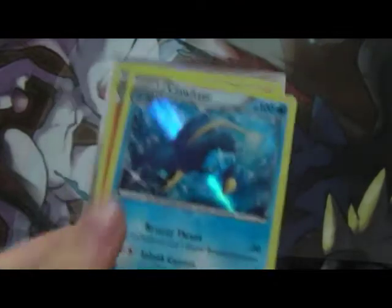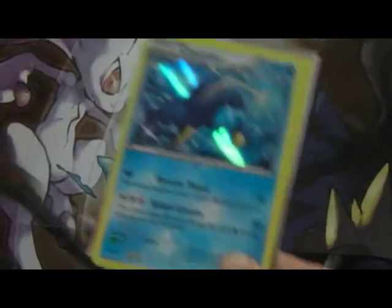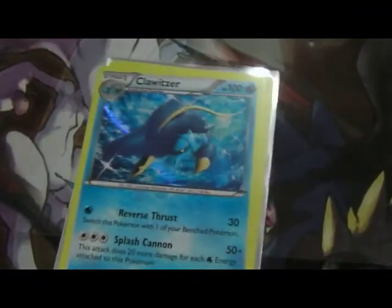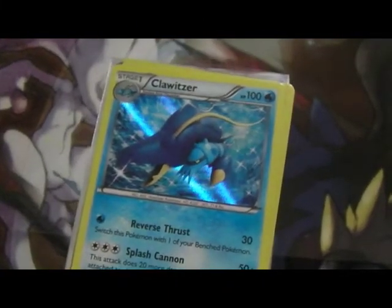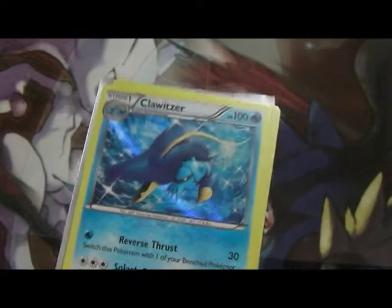Next up I got this Clausita holo. I used this in my tournament. As you can see there, it looks very handsome. And it was the cheapest out of the lot which was $2.00.